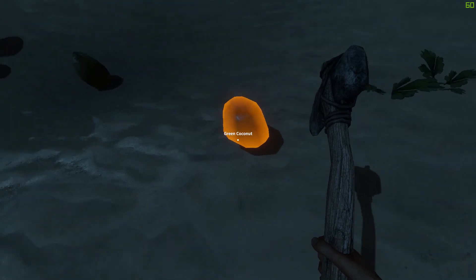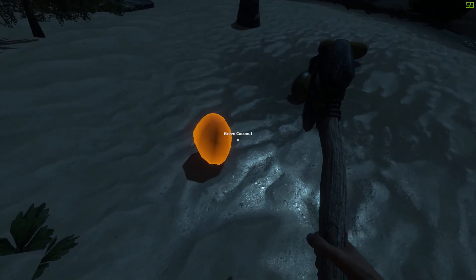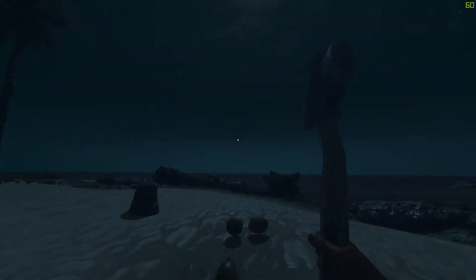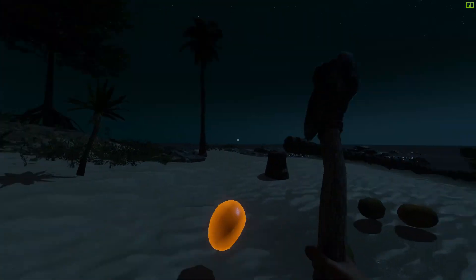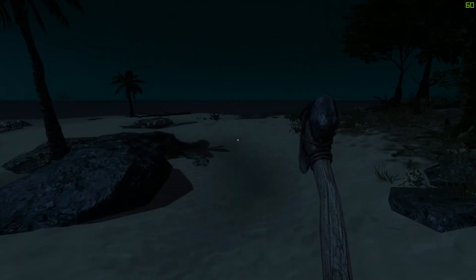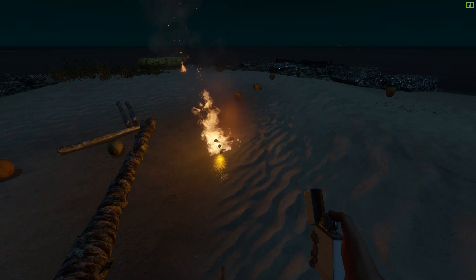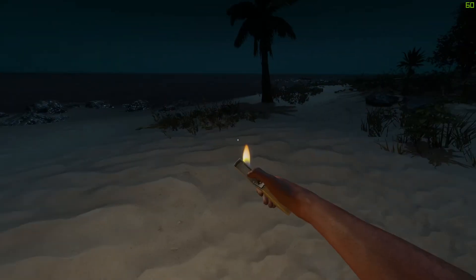The coconut is one of those creatures that doesn't do anything. Just move, motherfucker — what the hell? Get out of my sight. Yeah. Well, there's no more rocks on this island, so I can't really do anything here.